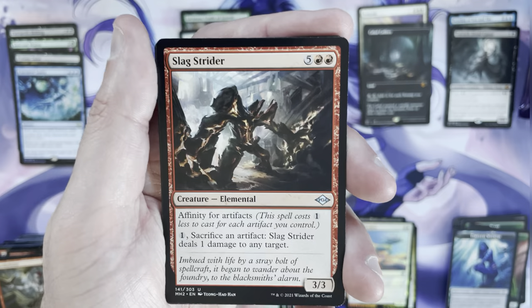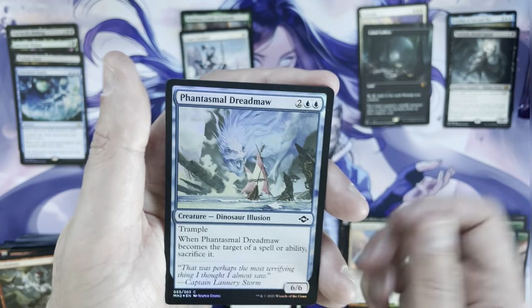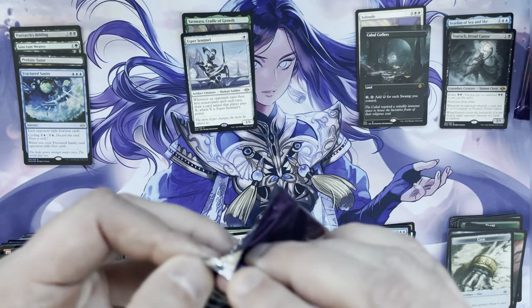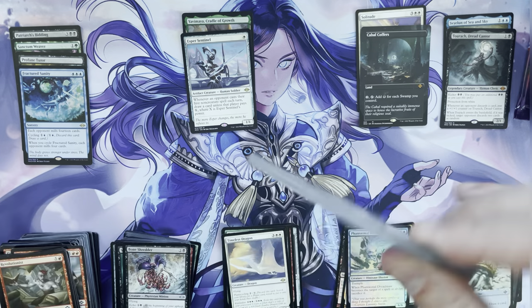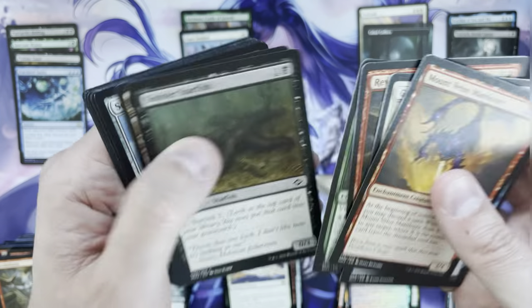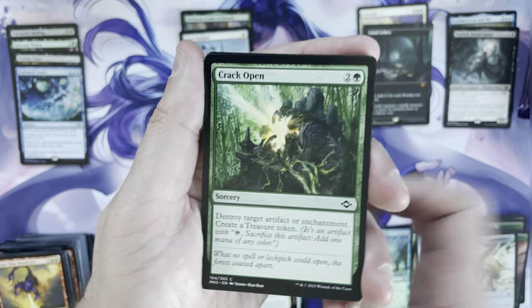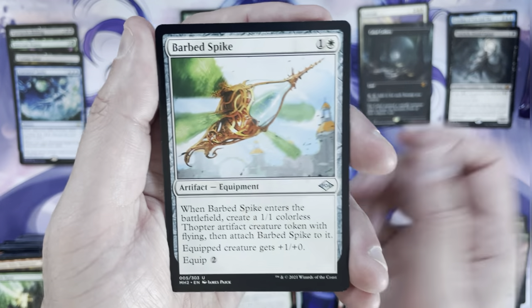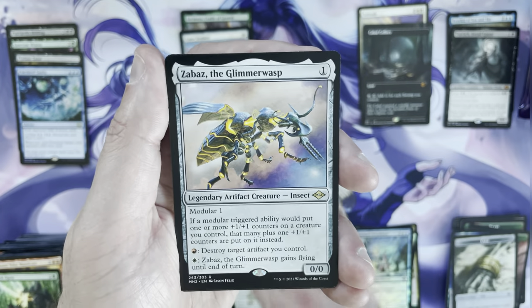Thraven Watcher, Slag Strider, Sudden Edict, Bone Shredder, and a Timeless Dragon. Then Phantasmal Dreadmaw as a foil. Our first fetchland — we have yet to pull one. We have been fortunate with the big hits, but no fetchlands yet. Typically you expect around two to three per box, though fetch-heavy boxes can have four or even five. Foundation Breaker, Tide Shaper, Barb Spike — rare is a Karmic Guide, the second one — and Zabaz the Glimmerwasp.